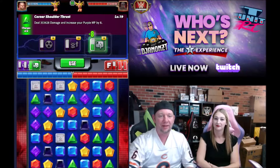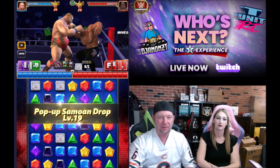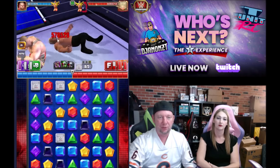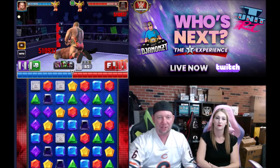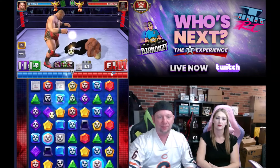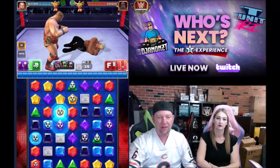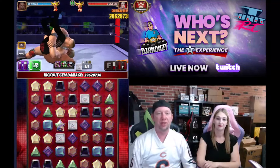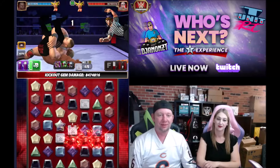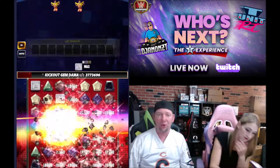Increase the purple damage or the purple MP. We got some red gems on the board so that's decent — we're gonna boost the red gem damage, slap down the blast gems, get a swipe, and see what happens. Blow up the board — boom, 30 mil. Turn one, 30 million. This is average — he's hitting 29 to 30.